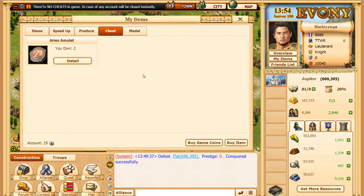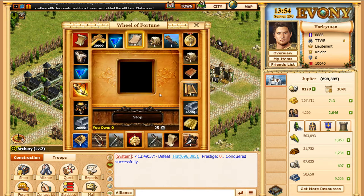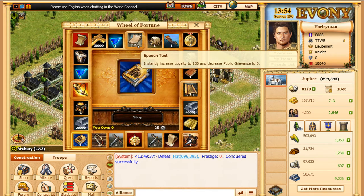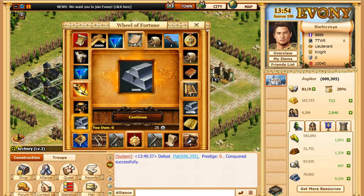We have an extra — we have two of these now, so we can go ahead and apply these and see what we can get. The best thing to really get in the game is cents, but you can get food — that's not very good. Usually the best thing on the board is the top one, and this one's speech text which is really good — you can instantly save your village or city with this and you get eight of them, so that's a pretty good buy. But I got more iron, so that's okay. If you press continue it's going to ask you to keep going with your cents, so you have to close out.